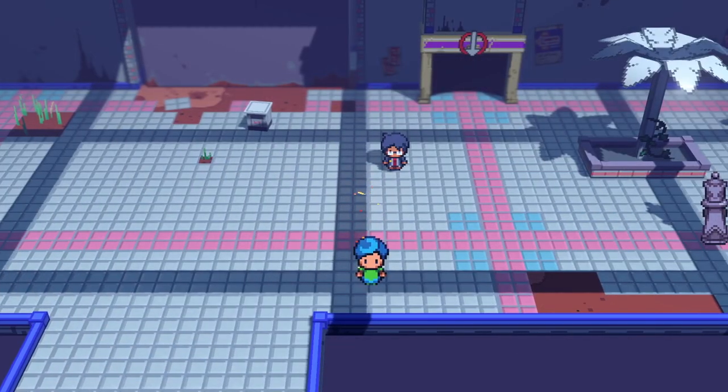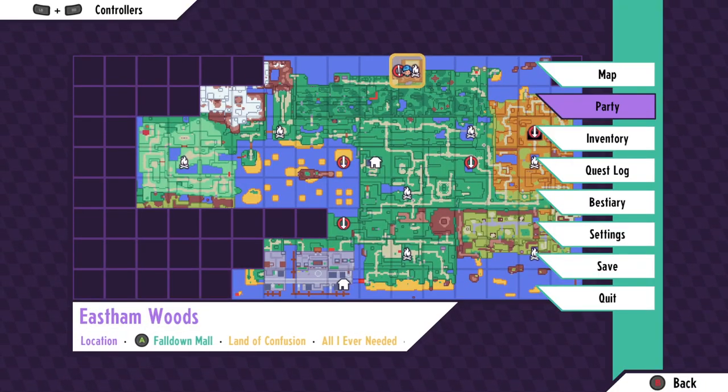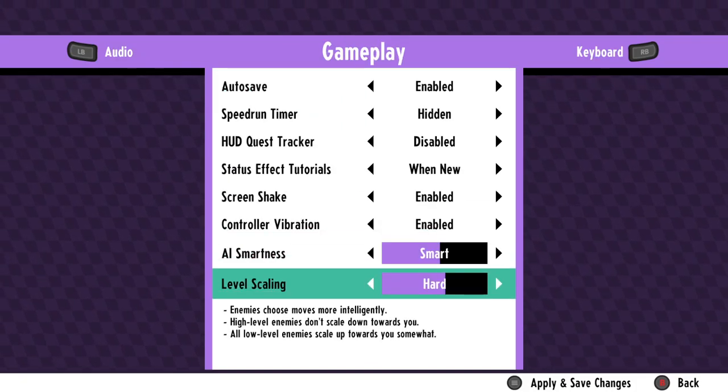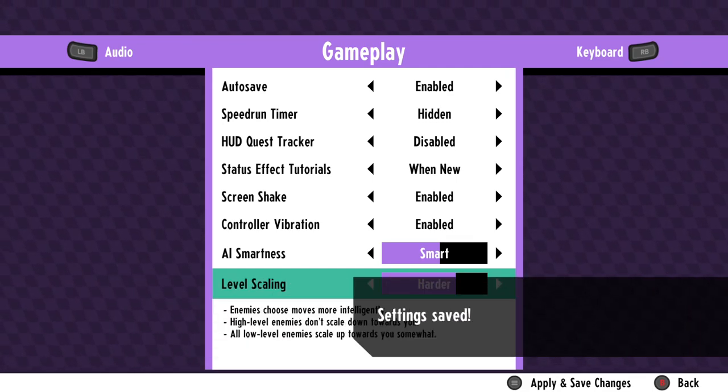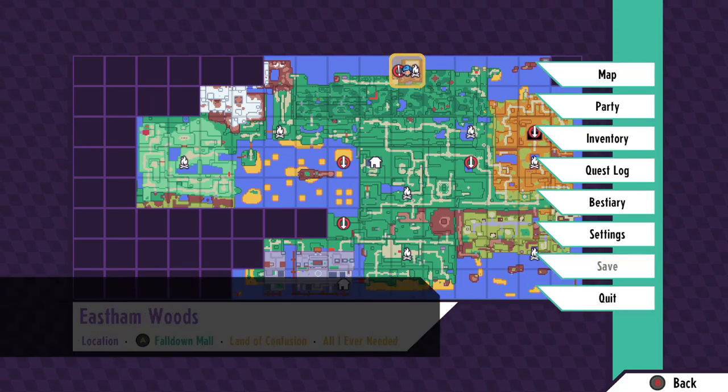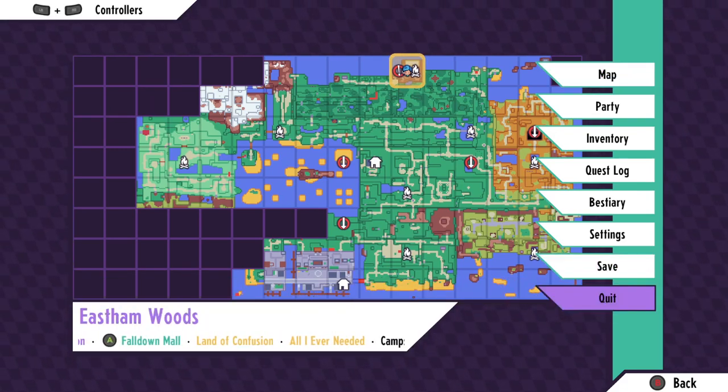Then we'll drop the difficulty again and do the west end of the world after this. I don't know what difficulty would be appropriate, but I'll raise it like two clicks — maybe three clicks, so it's actually one word higher. You like saving in the train station instead of out there for some reason. But anyway, that'll be it for this part.